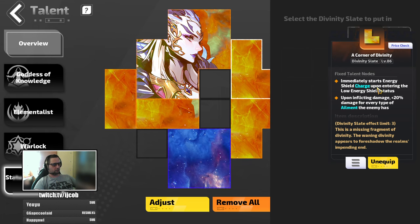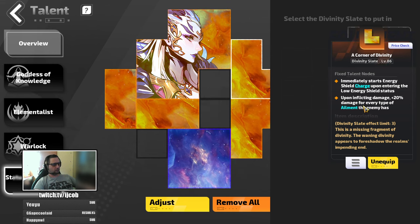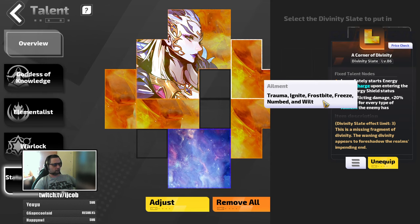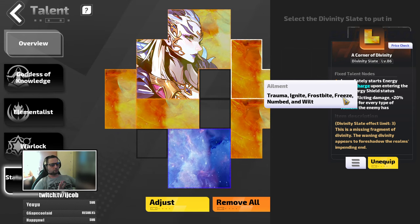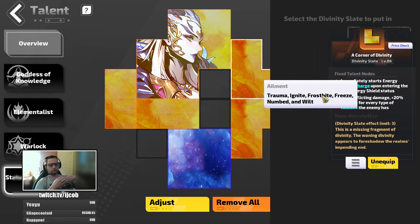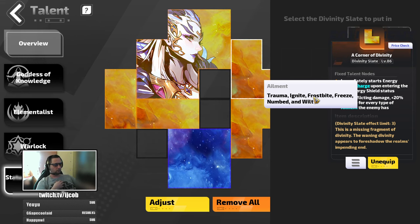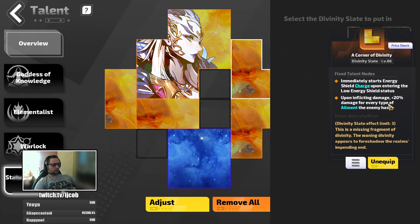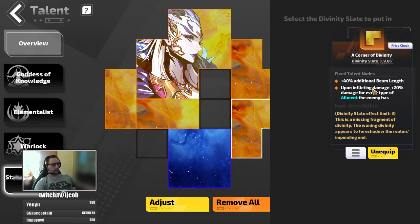For corners, I'm pairing additional beam length with 'Immediately start energy shield charge upon entering low energy shield status', and also 'Upon inflicting damage, plus 20% damage for every type of element the enemy has.' You are inflicting all the ailments — Trauma, Ignite, Frostbite, Freeze, Numbed, and Wilt. Keep in mind you cannot freeze a monster and frostbite it at the same time — they swap with each other. So you have five elements times 0.6 damage basically, and then plus 20% per element on top.